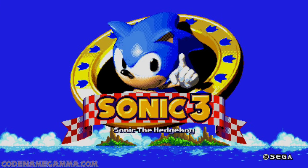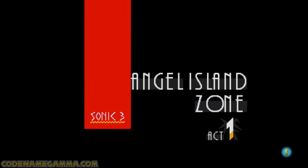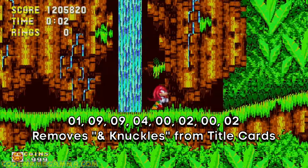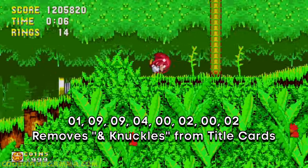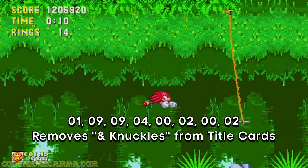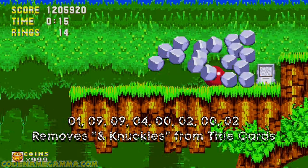This next code changes out the branding for Sonic 3 by removing the 'and Knuckles' part of the title logo and the title cards that come up at the beginning of each stage. To do this, just input the following: 19940202, and see what happens. It'll be like playing Sonic 3, but without the Sonic and Knuckles lock-on cartridge, yet still enjoying the benefits of the complete stage list.